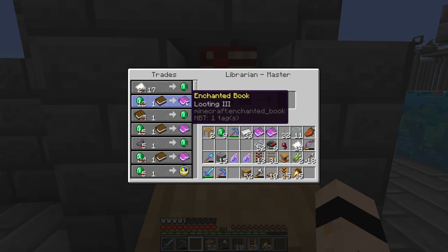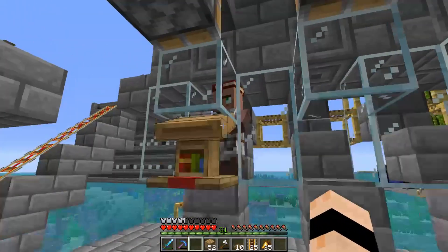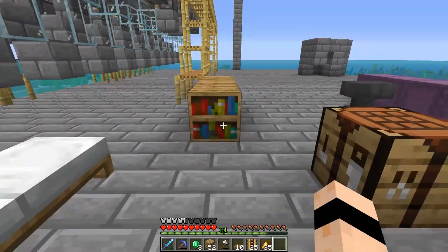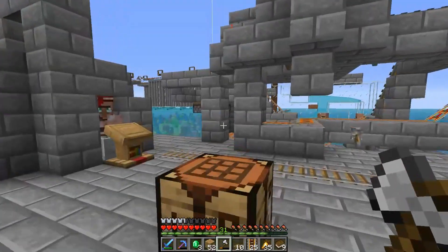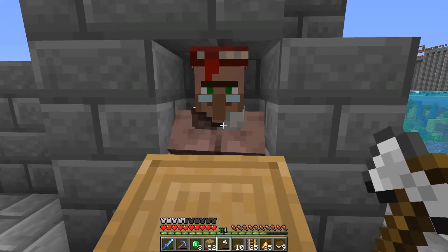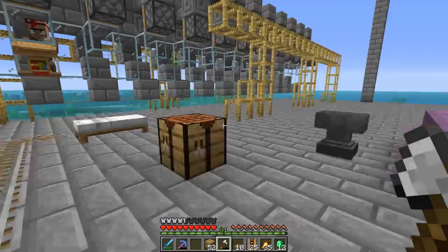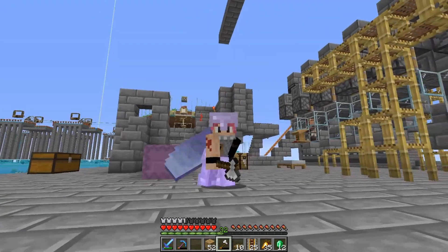Name tags for 13 emeralds - that's pretty good. Now we can go to the other guy to get bookshelves - three bookshelves, mine them with an iron axe, and get books: nine books for nine emeralds. Then we just repeat the process. Unfortunately, I'm out of time for today's episode.